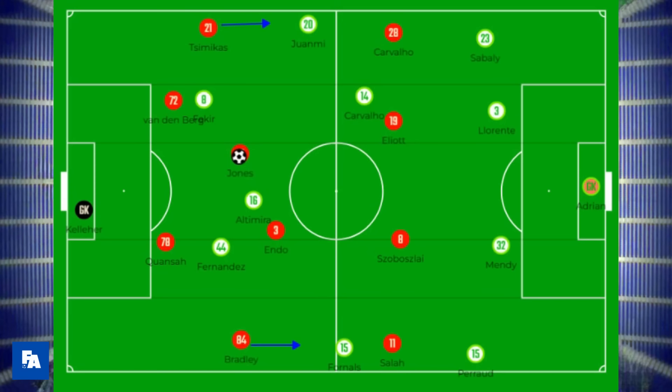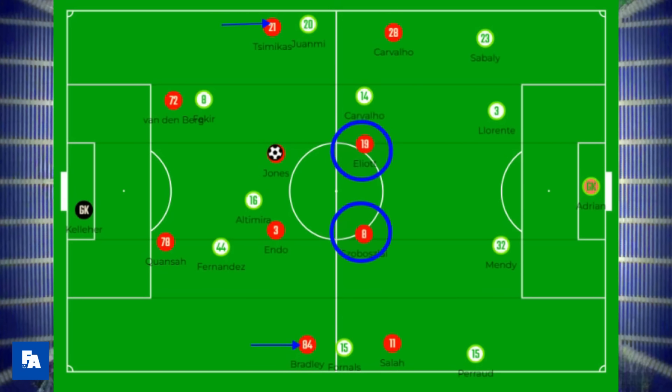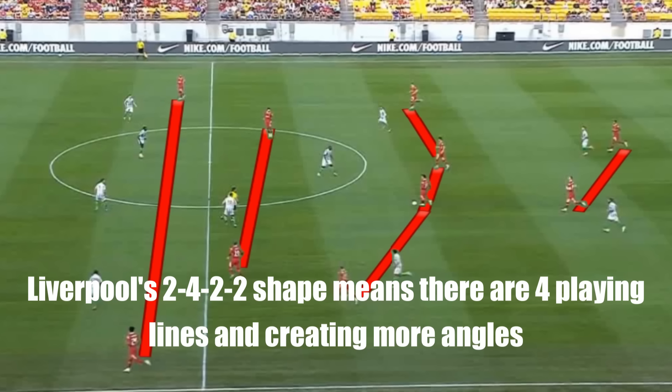Liverpool's shape quickly became a 2-4-4, with the full-backs joining the midfield line. Though again, this shape was more of a 2-4-2-2, with the front two dropping between the lines and making diagonal passing angles. As a pass into the front leaves the passing angle out to the winger, by playing the ball between the full-back and the centre-back to get in behind the opposition's defence.